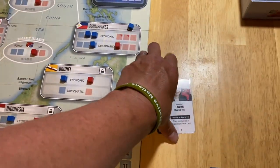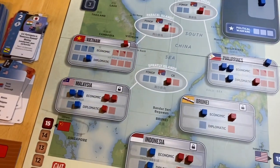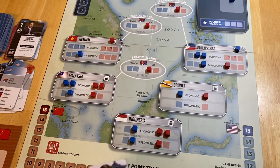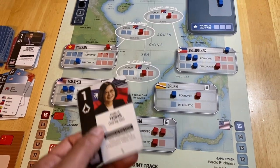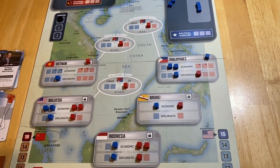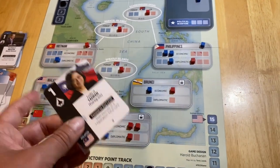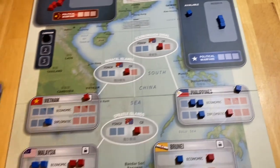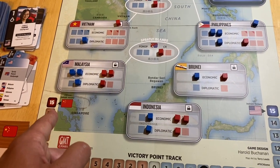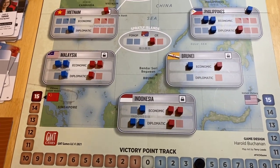Our last play — I don't have a lot of great options. I can't score Malaysia, it's out of play. I could put a FONOP down but it's just going to go away at the end of the turn. I'm relegated to just doing a diplomatic play — one cube. Can't put it in Vietnam. Let's match them in Indonesia — I think that's our best play. And that's the end of the turn.